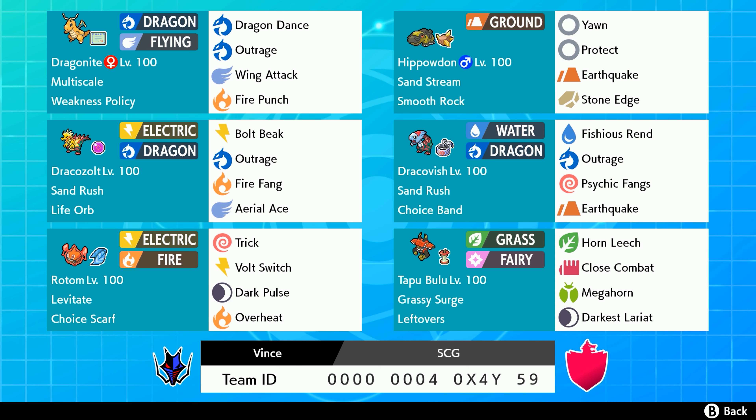This is the team, guys. Dragonite — kind of bluffing but it has a Weakness Policy and Multi-Scale, always great to have on any team. Our main Pokémon here is Hippowdon with the Smooth Rock, Sandstream giving you eight turns of Sandstorm. Yawn and Protect so we can force a sleep if needed. We've got Sand Rush Dracozolt and Sand Rush Dracovish — basically doubles their speed in Sandstorm, which does take away from Hustle and Strong Jaw, but you can give Dracozolt the Life Orb so non-Dynamax Bolt Break gets double damage plus the Life Orb damage. And you can Choice Scarf Dracovish for a very strong Fishious Rend.